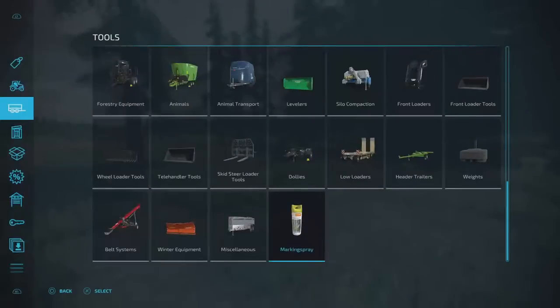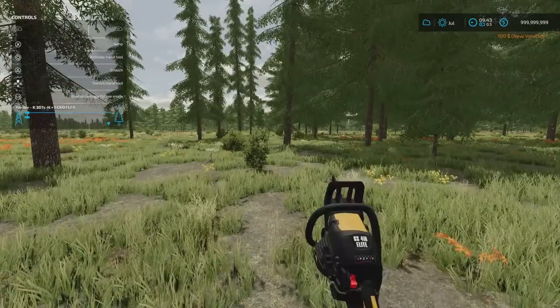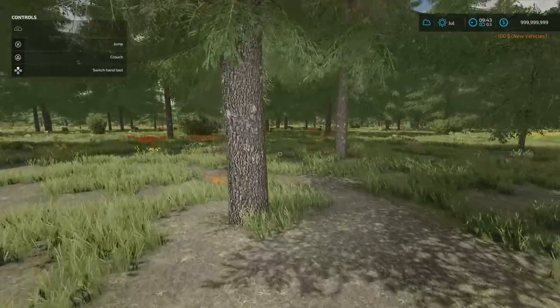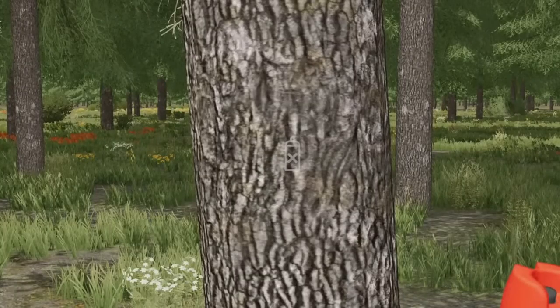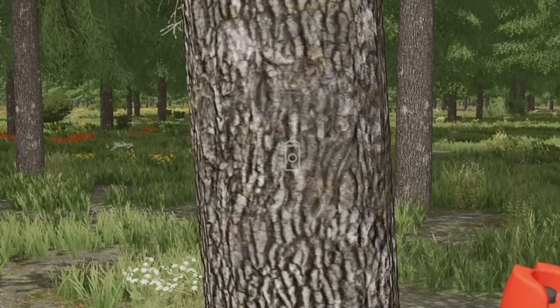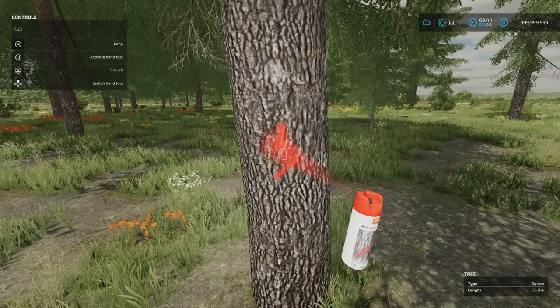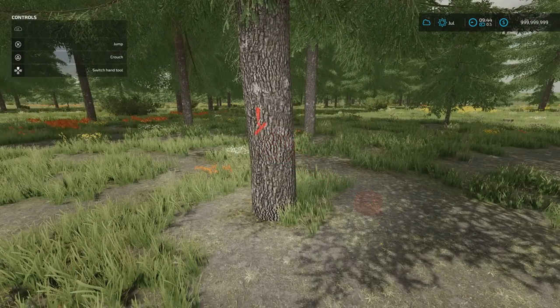The other thing I was going to check was the spray markers. If we go into our tools, we've got miscellaneous and a new section - marking sprays - and we can pick whichever color we want. Certain colors can mean certain things; I just went for green. Another thing I was going to check was can I have multiple colors? If I go up and up I've got green then red, so yes we can switch. If I go L1 I can change the marker. You can just about see on the tree and on the ground - that's got a cross, that's got an arrow with 'cut' beneath, and a circle which is kind of an equal sign. The spray markers work no problem at all.